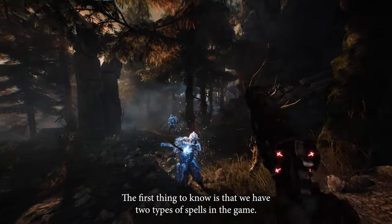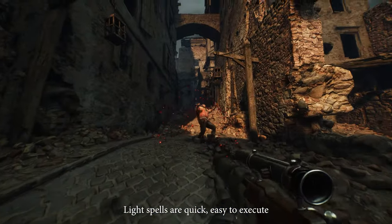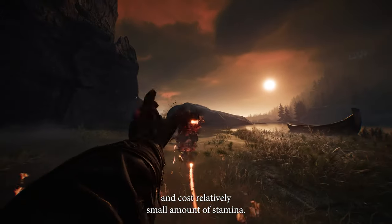The first thing to know is that we have two types of spells in the game. Light spells are quick, easy to execute and cost a relatively small amount of stamina.